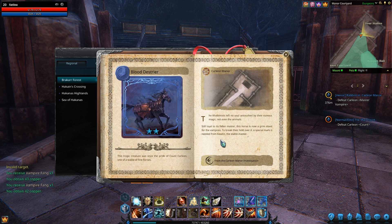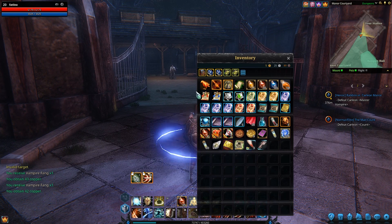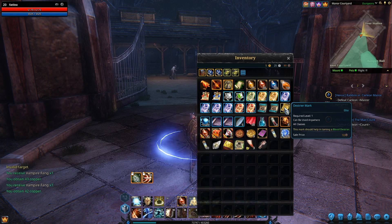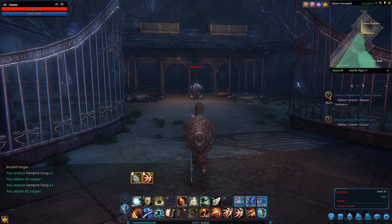To capture a Blood Destrier, it's only available in the Carleon Manor dungeon, and you need a special mark which you can get from Kedon to negate the dark energies binding the horse, put there by the vampires. I already happen to have a Destrier mark in my inventory, which I got from doing the heroic stage of the dungeon. It's an uncommon drop and you get it from Kedon.